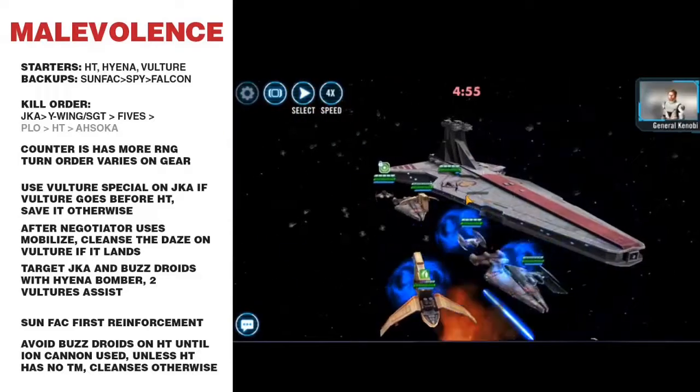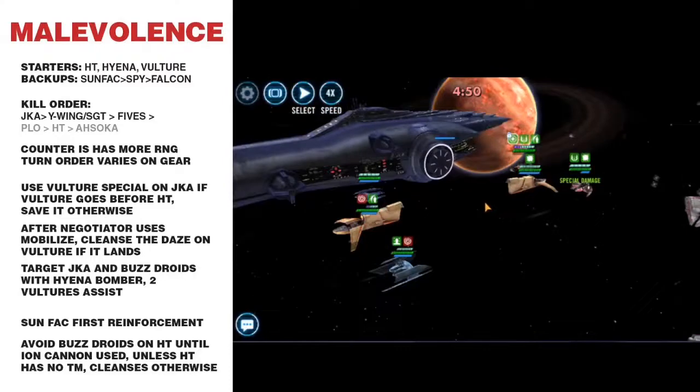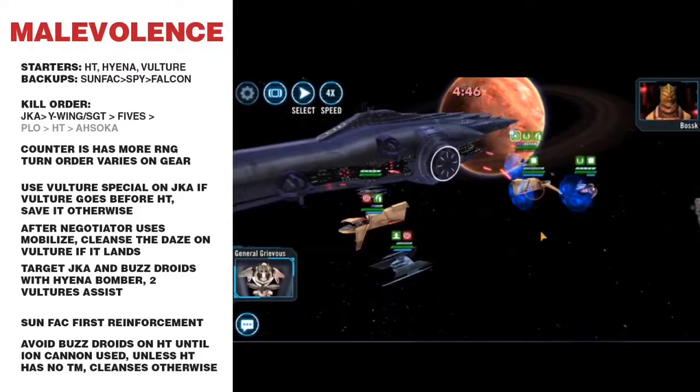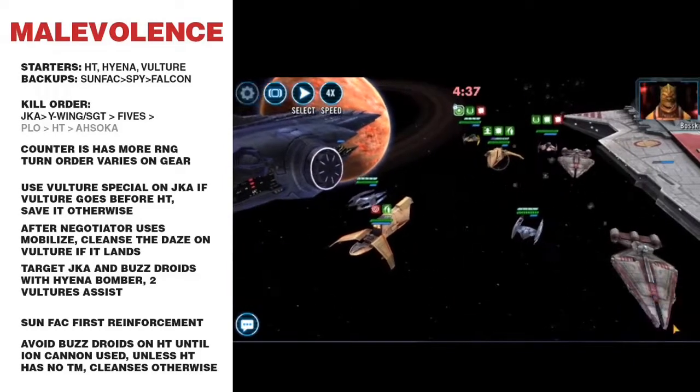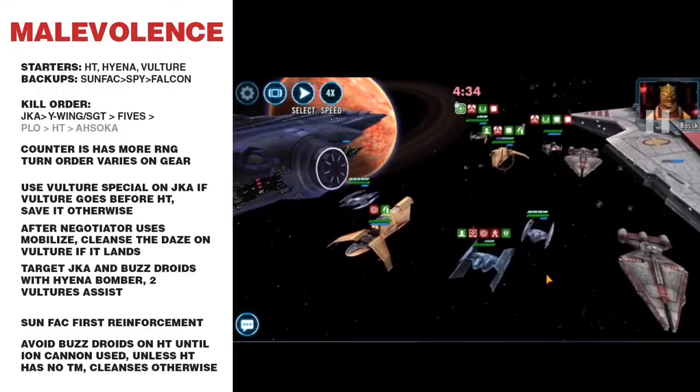Ahsoka goes first, then there's the AoE. I lose the Vulture Droid and can't target who I want or land buzz droids on anyone early. I use the AoE from the Malevolence first because I want to land the debuff onto Ahsoka — I know she's going to do Retribution anyway. Hyena Bomber is going to put buzz droids on, so I'm getting all the debuffs done at once. Let the Retribution happen, because the Negotiator is going to call out the first reinforcement, and then I can focus on that ship that won't have any debuffs.